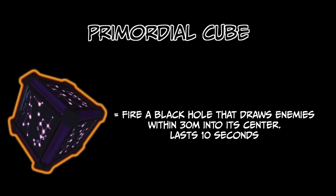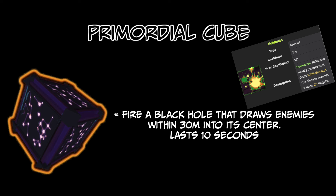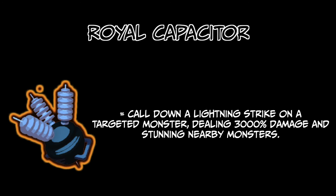As for equipment items, the two main ones I'd recommend looking out for are the Primordial Cube, which creates a black hole sucking in enemies and concentrating them in one spot — making it a great synergy with Epidemic since all those enemies are grouped and the disease can spread much more easily — and the Royal Capacitor, arguably the best equipment item in the game, which is a long-range thunderbolt that does an insane amount of damage. This combined with the fact that you can use it from safety all the way across the map makes it a great item for Akrid, especially if you don't have Neurotoxin and are running the Bite and Blight build.